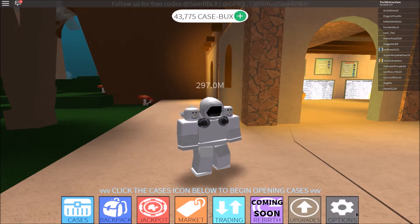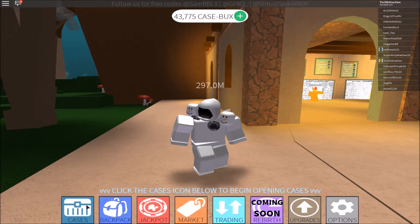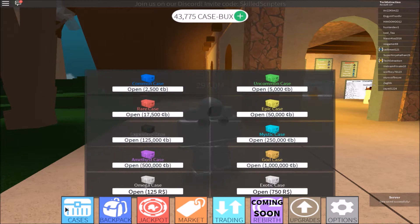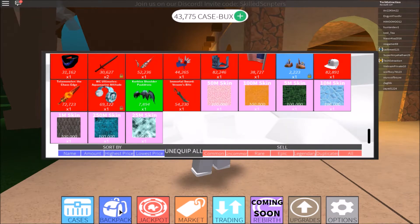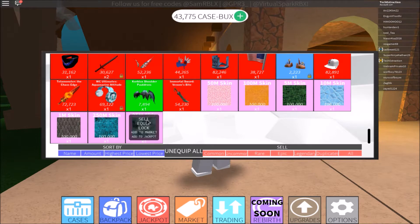One of the updates is the new user interface, or some people might call it GUI. They changed the layout and added new icons. Let's take a look - cases, that's old, this is new. They added new buttons and they also have skins now, depending on how much wrap you have. I'm at 297 million so I have the 250 million skin.